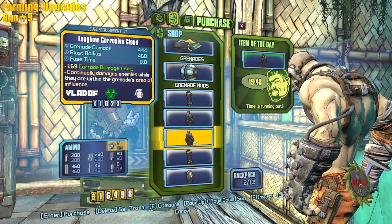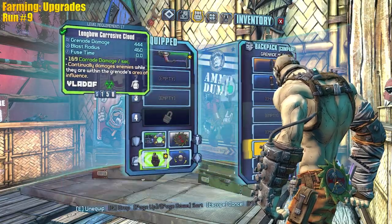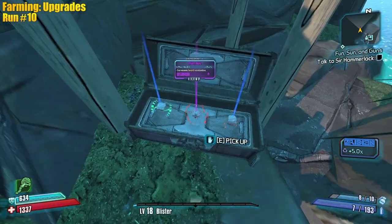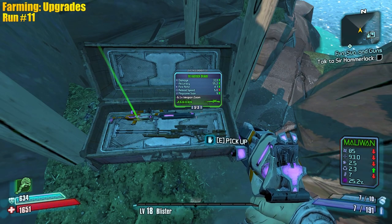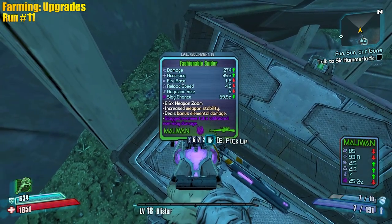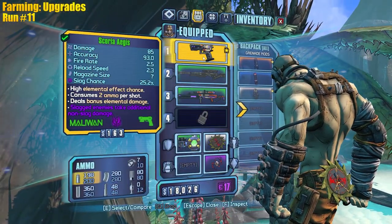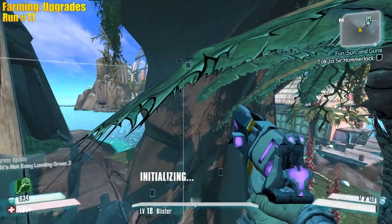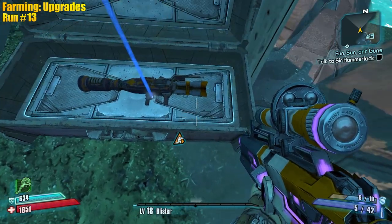We'll grab that for Clan Wars later - there's a trick we can do with it. Here we go - this is what you want for Krieg: max HP. We have a Jakobs sniper with a flat grip barrel, so really good fire rate - we'll take that. Actually that's a Maliwan barrel on the sniper, so 69.9% slag chance per pellet - really high. We'll take that for slag, which means we can get rid of the pistol.